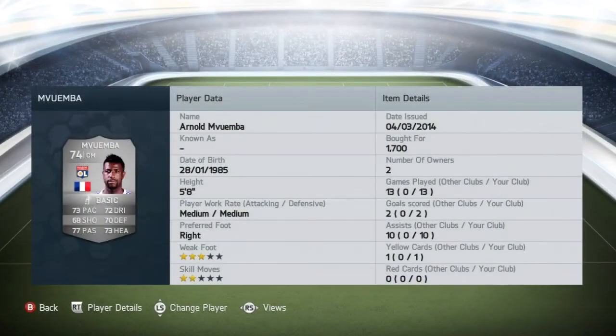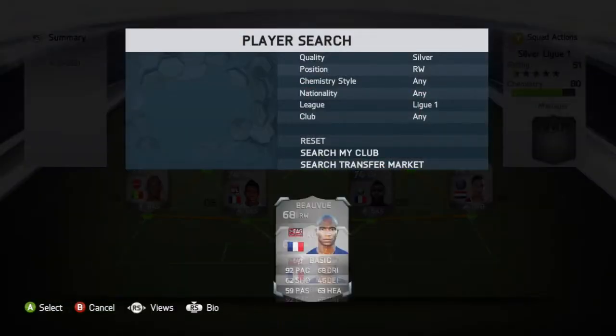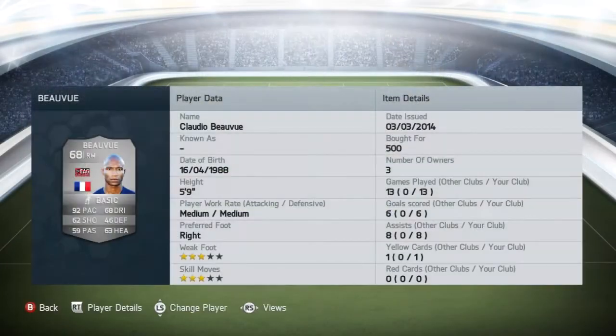Onto the centre mid: we've got Arnold November from Lyon, picked him up for 1700 coins. Very well-rounded stats — he's the one out of the three midfielders who really does bomb forward. Standout stats being his 77 pace and 73 heading, and he also has 72 dribbling and 70 defending.